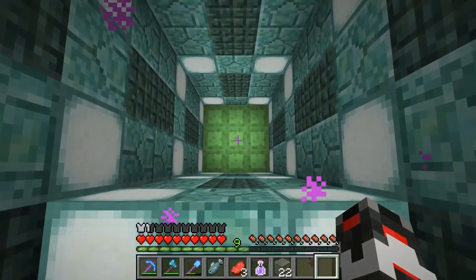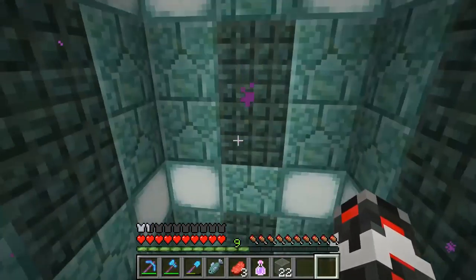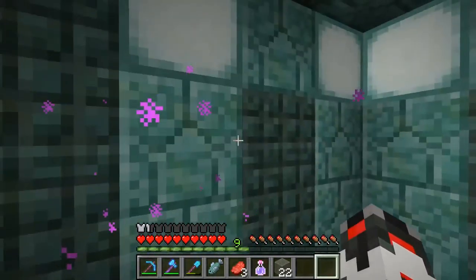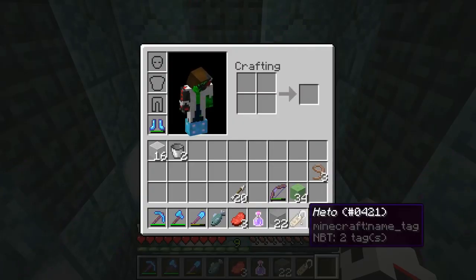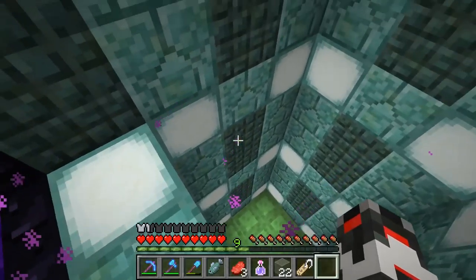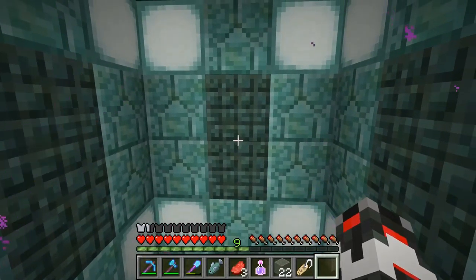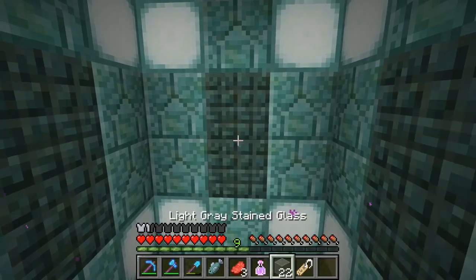I have a tunnel here with slime blocks and we want to get the Guardian in here and then make him bounce. I think the bounce tube will look pretty cool. I got a name tag here and we want to name him Hito. I don't know why this name came to my mind when I was thinking about making the Guardian bounce, but I just think it's an appropriate name. Kind of sounds cool.